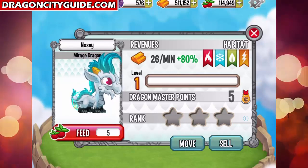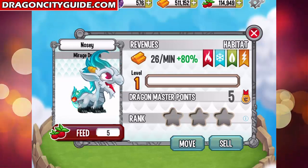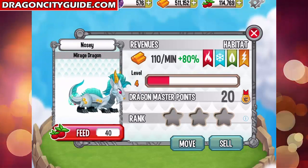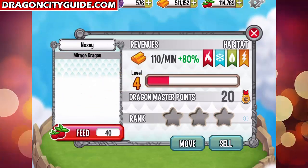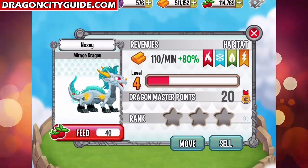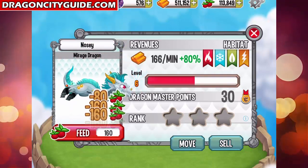Check out the Mirage Dragon — pretty cool, he looks like the Apocalypse Dragon. So let's level him up to level four. Yeah, he's very speedy. Very nice.